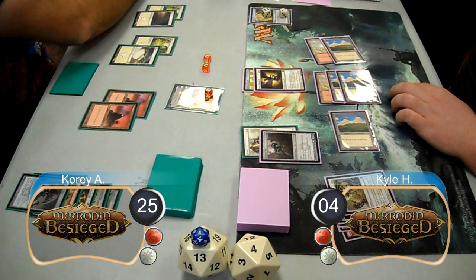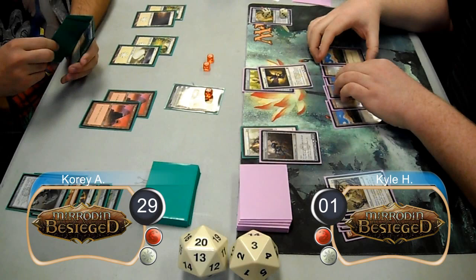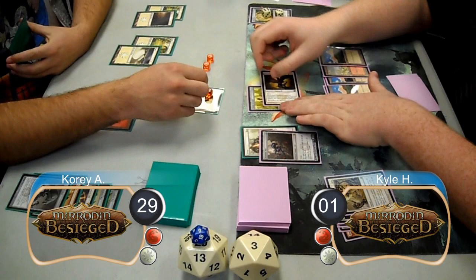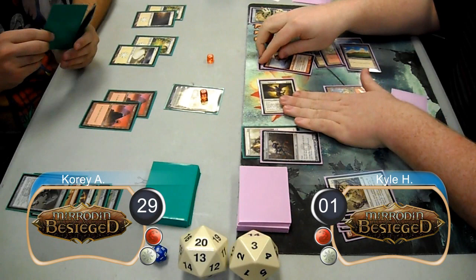Cory then brought his Elspeth up to six loyalty and gained four life, making his new life total 29. He then attacked with his team. Kyle blocked one of the tokens to kill it and then lost three life from the other creatures, going down to one. On Kyle's next turn, he brought his urn up to nine counters. He attacked Cory's Elspeth with his equipped Hippogriff, bringing it down to two loyalty. Then post-combat, he resolved a Blister Stick Shaman and used it to destroy one of Cory's tokens, then finished his turn by equipping his staff to his shaman.